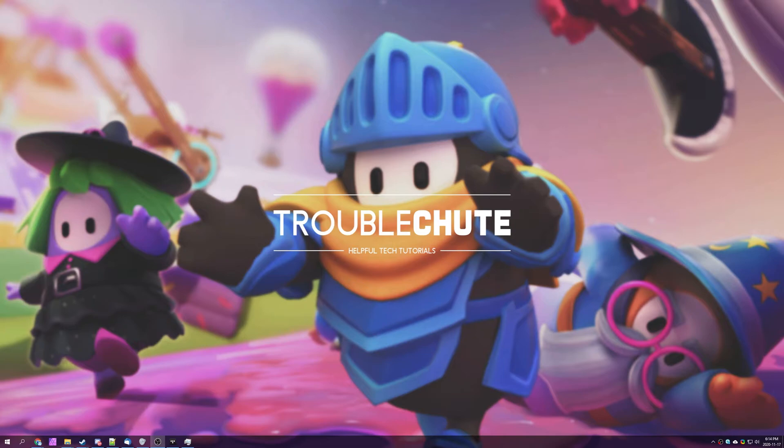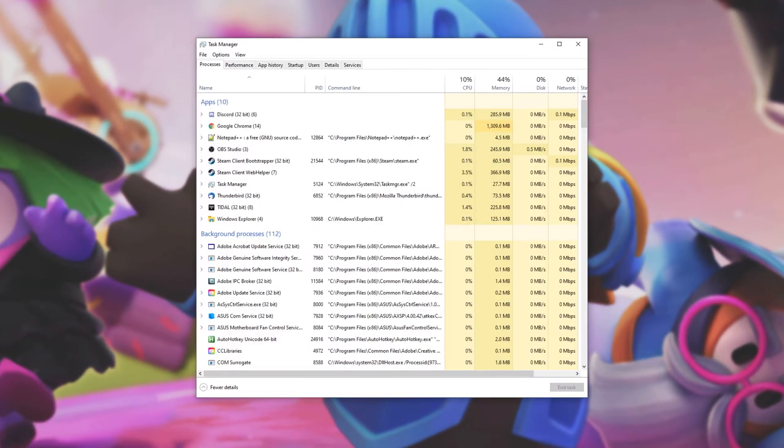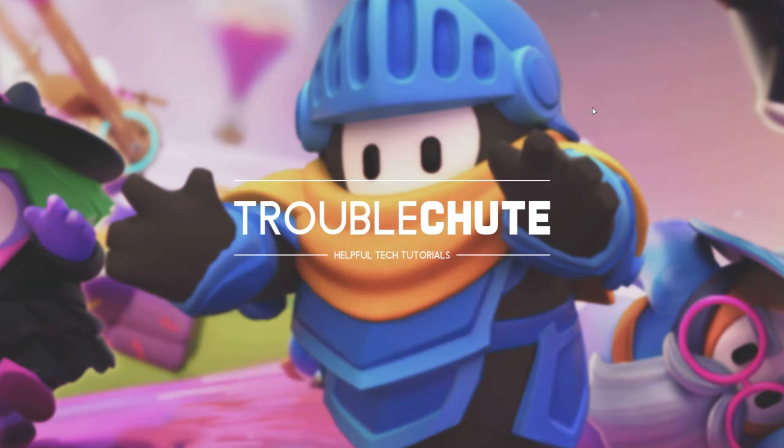Close every background process, especially the ones that could be using internet. Hold Control, Shift, and then press Escape to bring up the Task Manager. Simply run through all of these processes and close the ones that you recognize. The more processes that you close, the less likely something is going to be interfering with your game in the background. Keep all Steam processes as well as Fall Guys open. Close your music player, email client, web browser, possibly Discord, and other things running on your computer. Then try launching up the game and see if it's working properly.